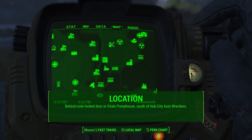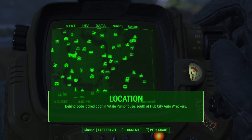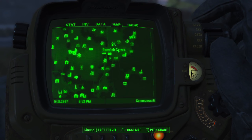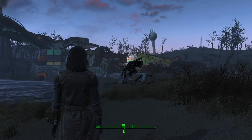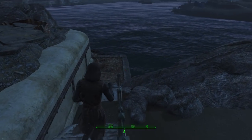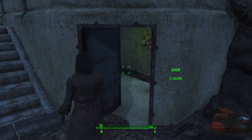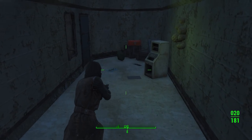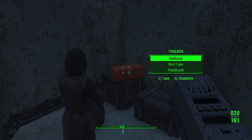This weapon is located south of a location called the Hub City Auto Wreckers, in the northeastern part of the map. It's kind of near the Museum of Witchcraft, a little south and west of that, but it's way north and east of the downtown Boston area. Once you go to this location, turn south, and right behind you will be some stairs leading to a body of water and a cracked open door — that's where you want to go. There are no enemies here, so you just need to be able to reach this part of the map.